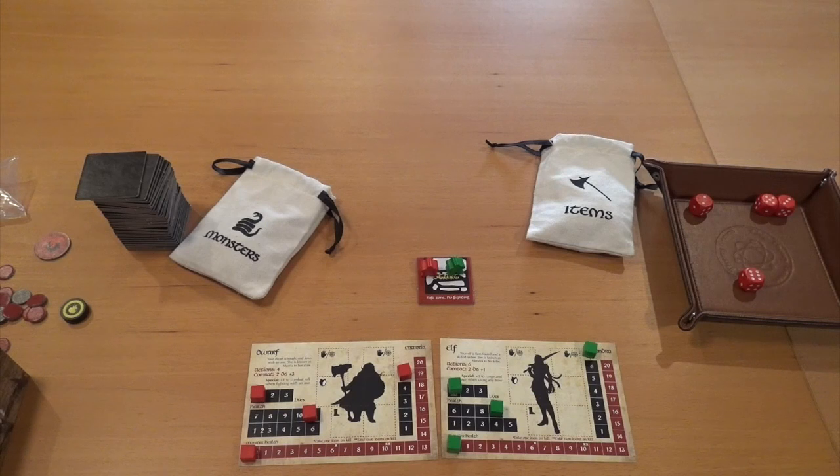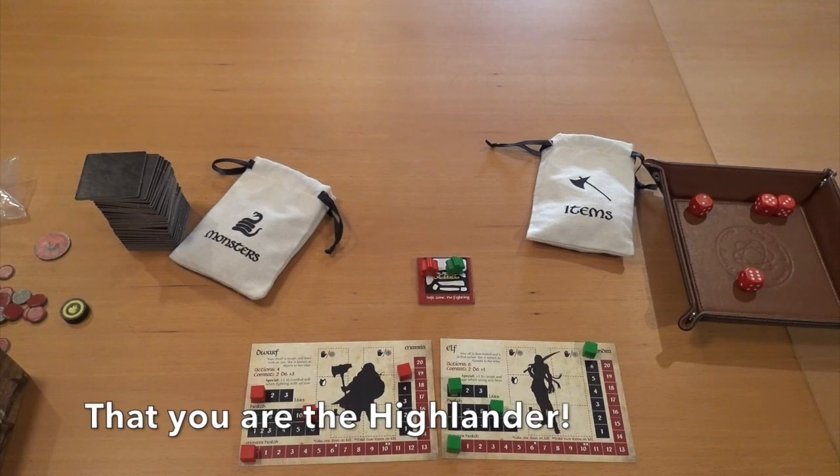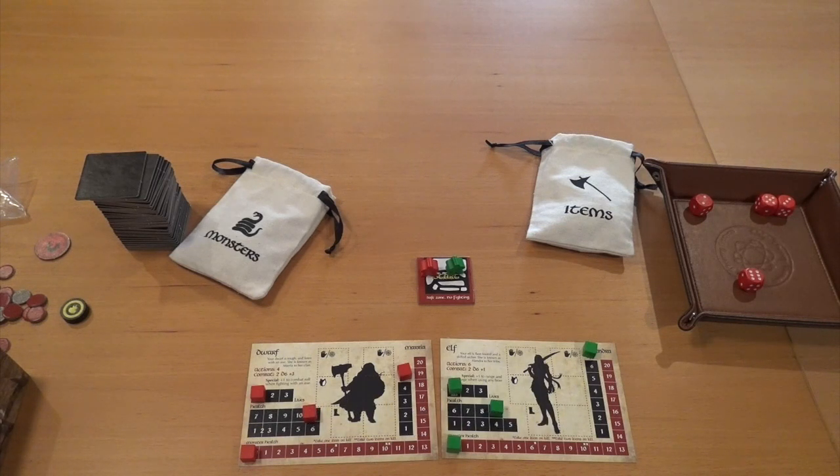The twist is that there are two modes you can play — competitive or cooperative. If you play competitive, there can be only one, which means once you find the ring, you can take each other out. But you might need help to kill the dragon. Or you can play cooperatively, working together to get the ring, beat the dragon, and escape. You can play this with one to four players.